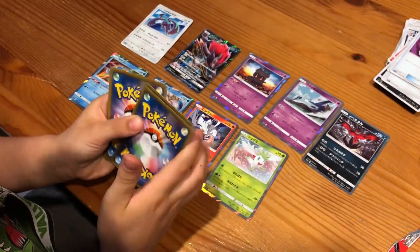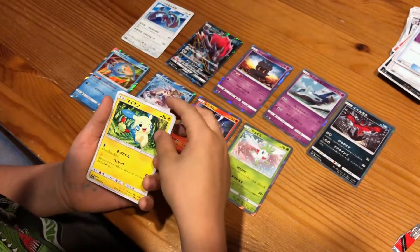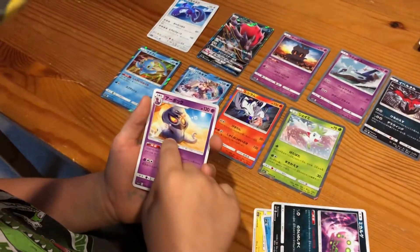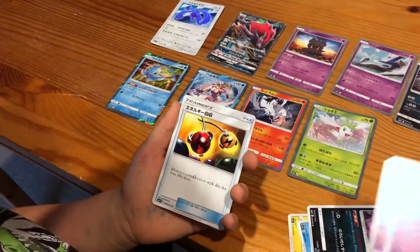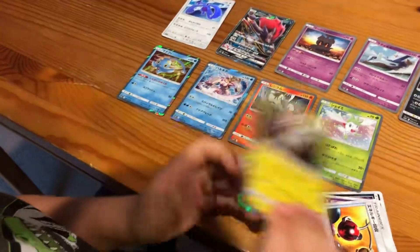Last pack! We got Minun, Porygon, Spiritomb, Arbok, Energy Retrieval, and a holo Raikou.